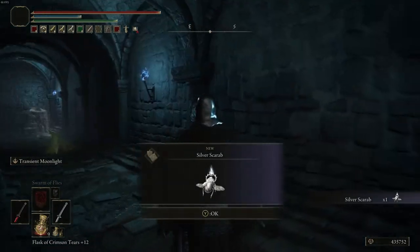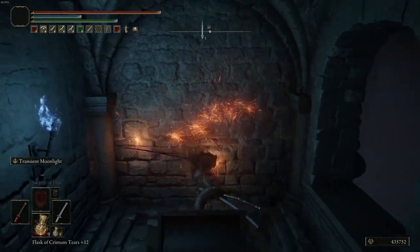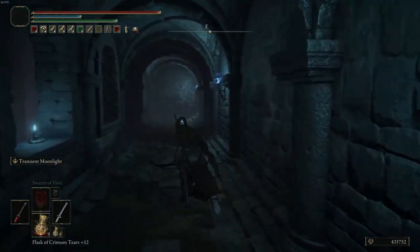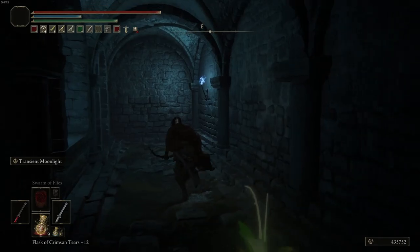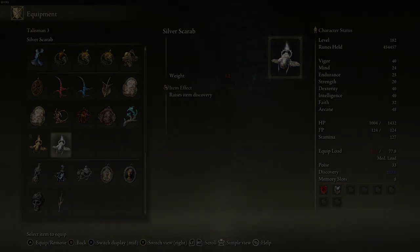When you use this item, you're going to be unlocking loads of items and weapons you didn't even know you could unlock. I have a video coming soon on one of the rarest weapons in Elden Ring — you actually need this talisman to get that weapon. If you want to see that video, consider subscribing. My name is Prez, and other than that, I'm out — peace.